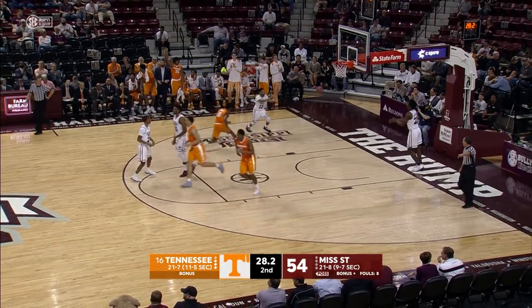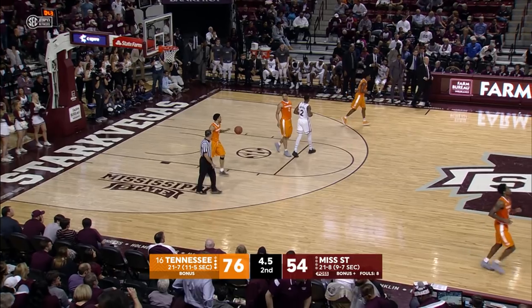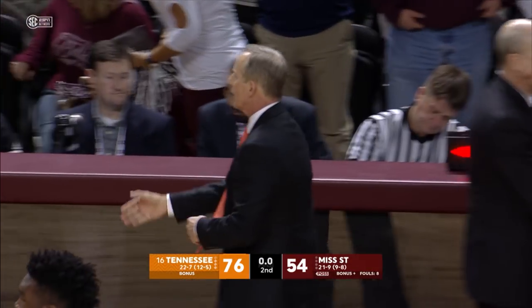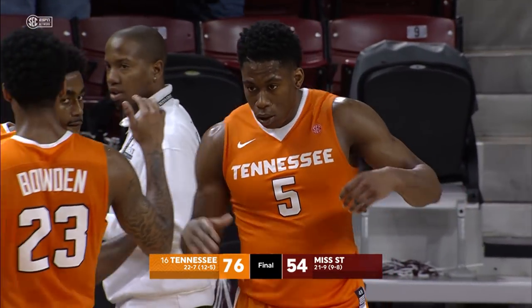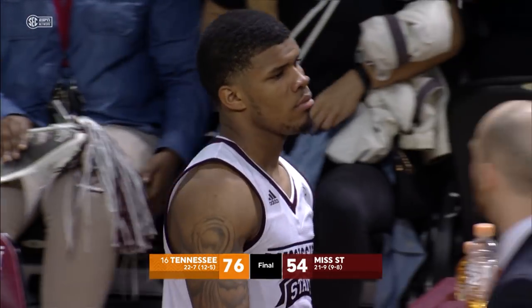When you're hot, you're hot. Tennessee's going to dribble it out, and the Volunteers' final road game of the regular season comes to a close with a very impressive second half. Tennessee has knocked off the Mississippi State Bulldogs. The final score from Humphrey Coliseum: Tennessee 76, Mississippi State 54.